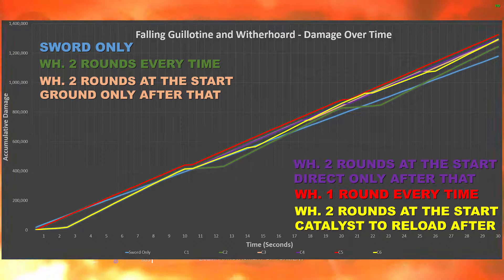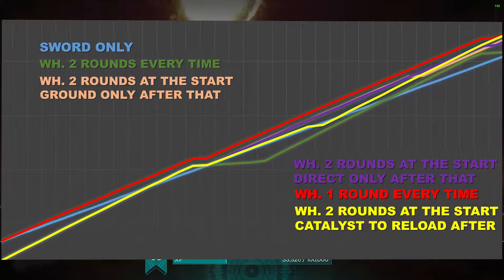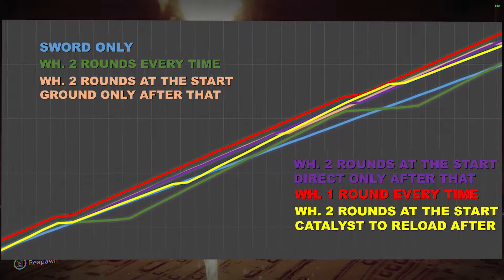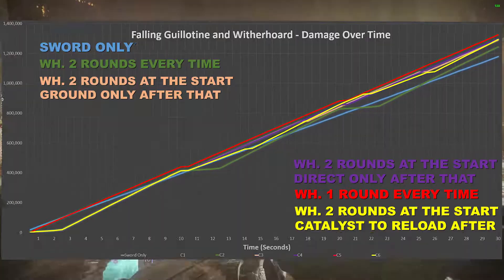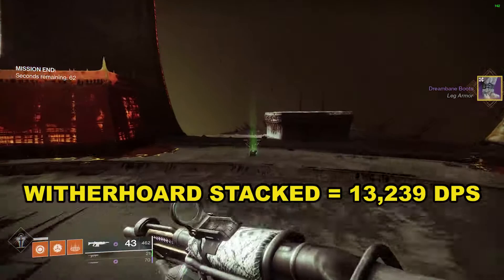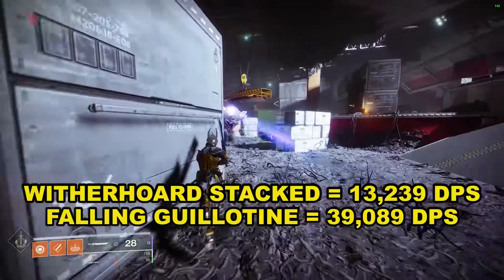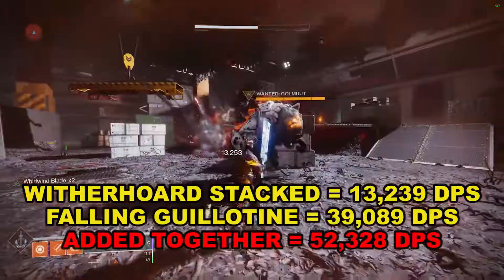The best combination to use is firing single rounds — including right at the start — directly at the target, then using the sword during blight damage. The reason combination five is the highest performing is because a direct hit blight does tick damage for 10 seconds, meaning you get to use your sword for longer, and when you do get Witherhorde back out it's only to fire one round rather than two — less sword downtime. If you were to simply take the DPS value of two stacks of Witherhorde, which is 13,239, and add that to the Falling Guillotine DPS from my Season 11 testing of 39,089, you'd get 52,328 DPS — which is clearly very wrong.